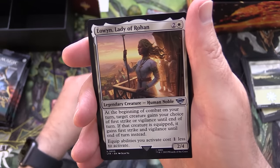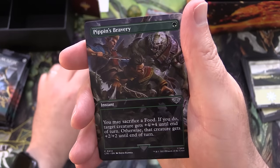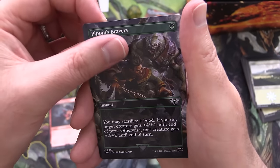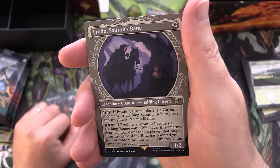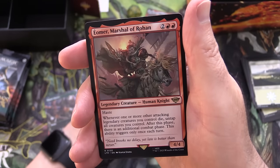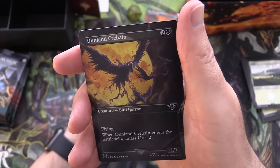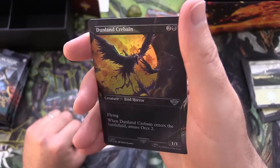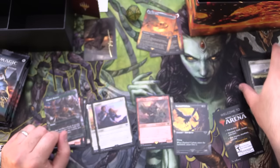There's an uncommon: Eowyn, Lady of Rohan. Reprieve. Pippin's Bravery - I think that's a common but with a nice border on that one. And Frodo, Sauron's Bane is a rare. We'll get another rare: Eowyn, Marshal of Rohan. Two rares. And a Foil Dunland Crabane Bird Horror, along with an ad card. So no list pull there.